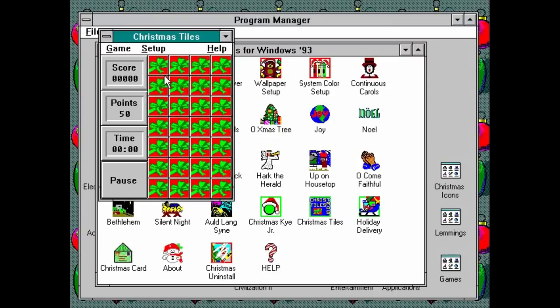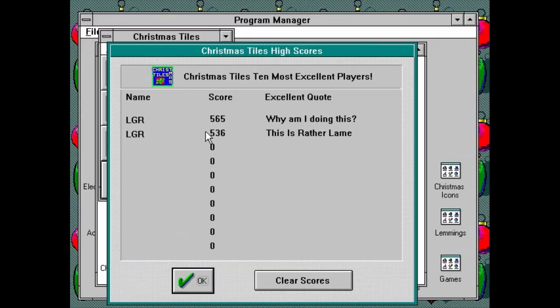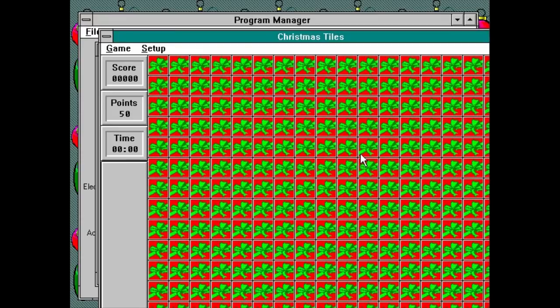The first up is Christmas Tiles, and yeah, it's a tile-matching game, no more, no less. Click on tiles, see what they are, try to remember them, and select the matching pairs before... nothing happens. Because it's the simplest tile-matching game ever devised. Though you can make giant game boards that go off the screen and are thus unsolvable, so that's cool.